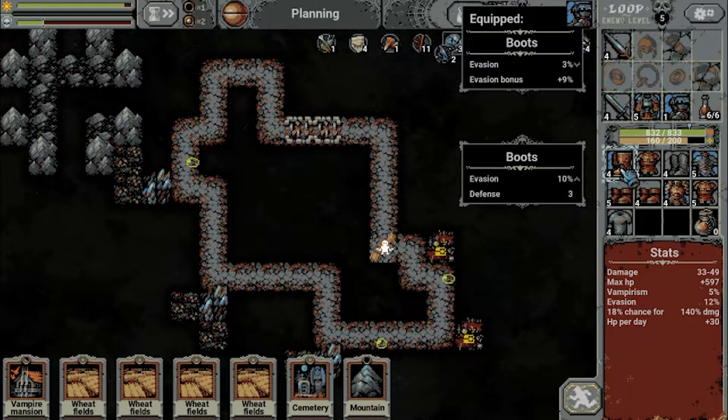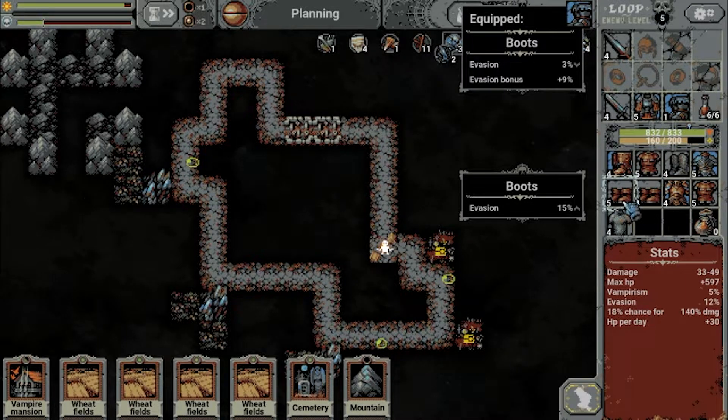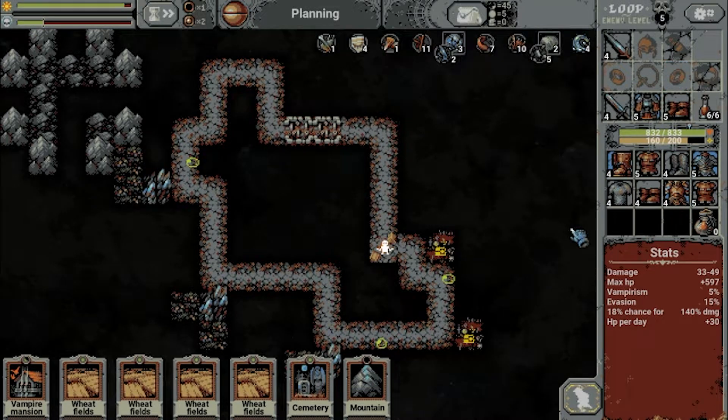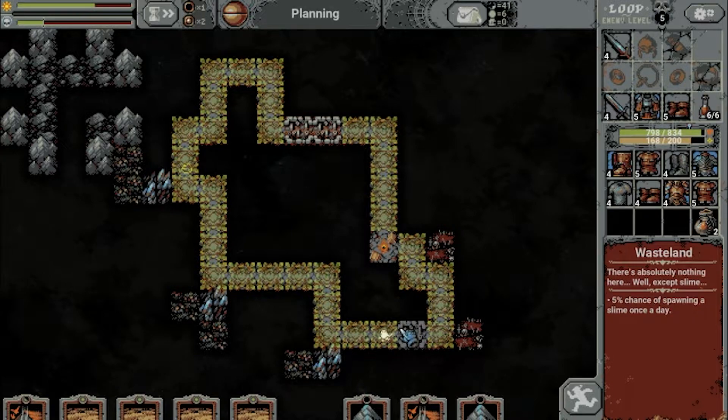Booties! Do we get something better? Three defense versus a few points of evasion — it's basically a wash. But these are definitely better, just straight up better. So let's use those. Still very poor draws overall.